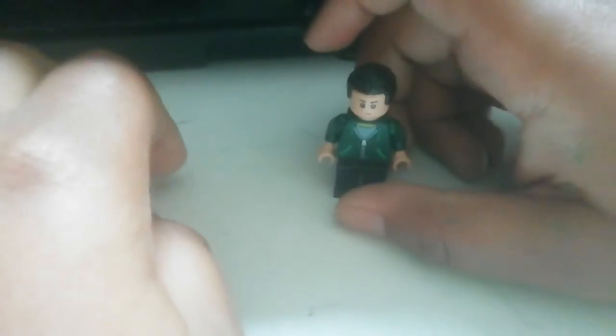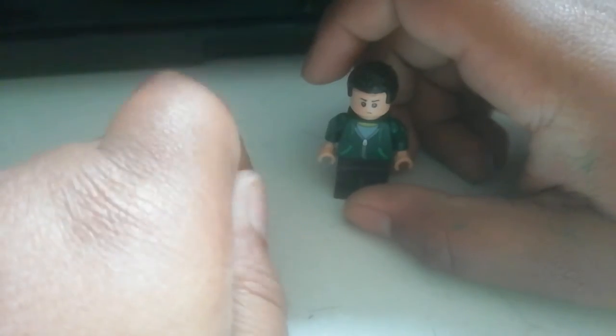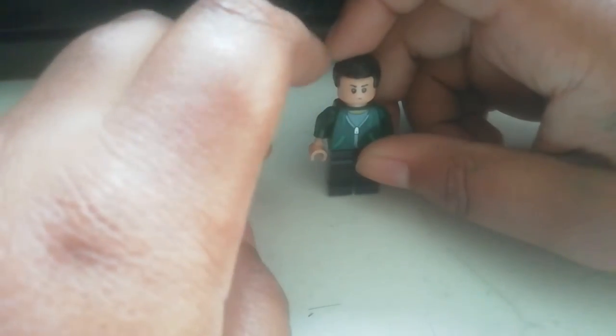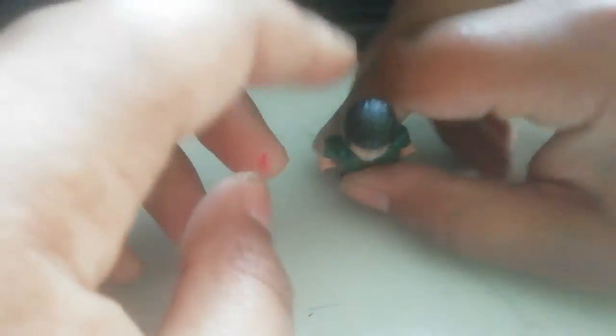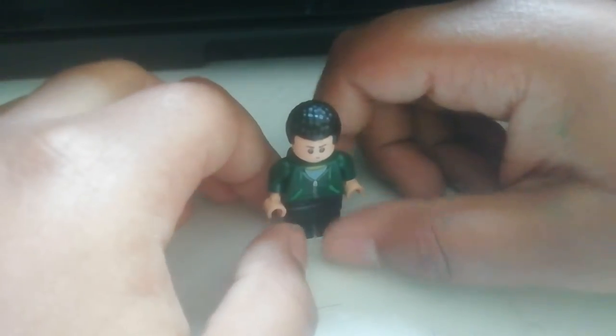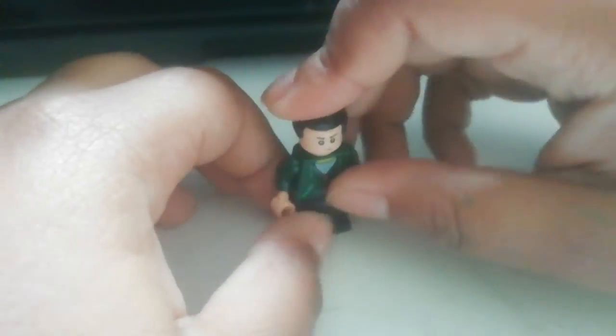Then you want to get this head — it's from Star Wars, it's Boba Fett, from when he was a child. You want to use that head, and then you want to get this hair from Finn from Star Wars. Yes, that's it.